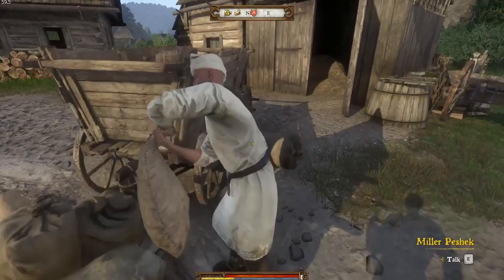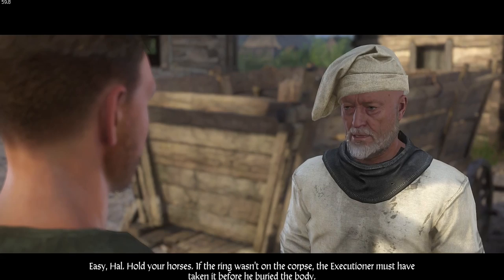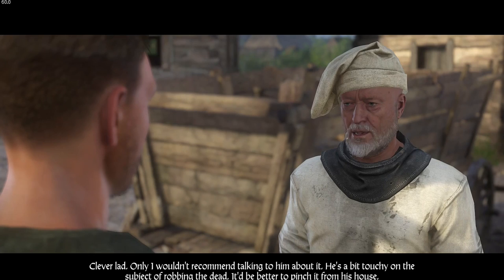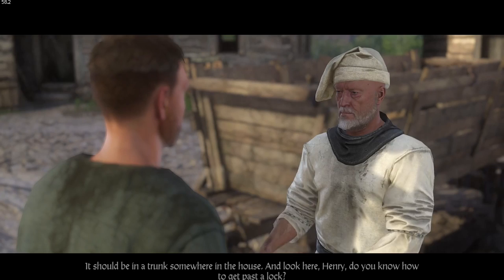Just started to rain as well. Let's have a word with Peshek. Can you teach me to pick locks? There was no ring there — there was a corpse in the grave, but no ring. The executioner must have taken it before he buried the body. It wasn't in his chest either. I see where this is going — you want me to get the ring from the executioner? Clever lad. Only I wouldn't recommend talking to him about it — he's a bit touchy on the subject of robbing the dead. It'd be better to pinch it from his house.